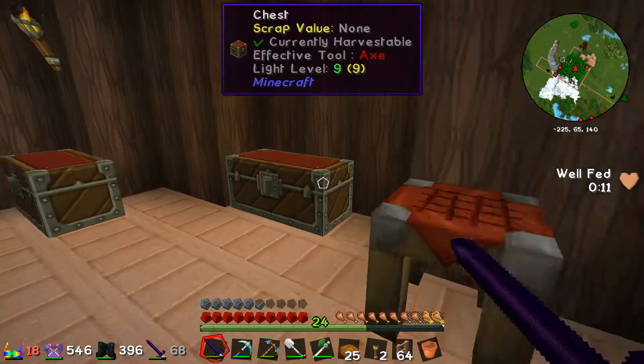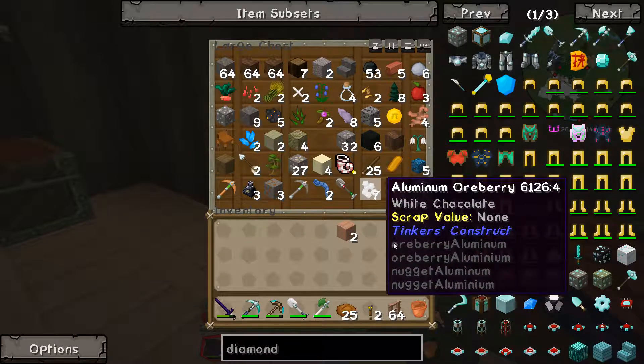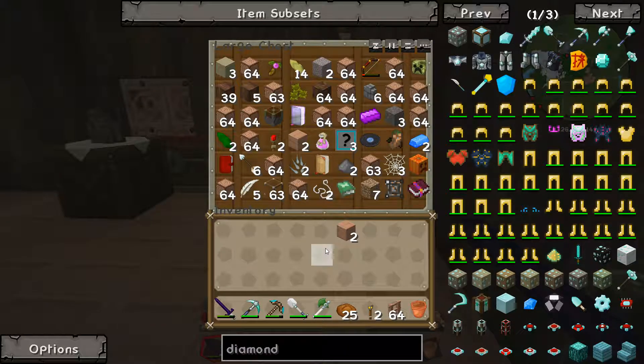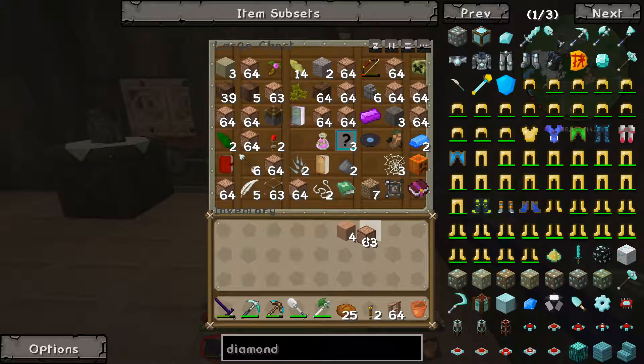Oh, I have a bunch of diamonds in here — oh wait, I was going to use my diamond pick for that, wasn't I? And then I want to do all the energy factory stuff that I was going to start working on. That's the problem with me — I just have too many ideas.